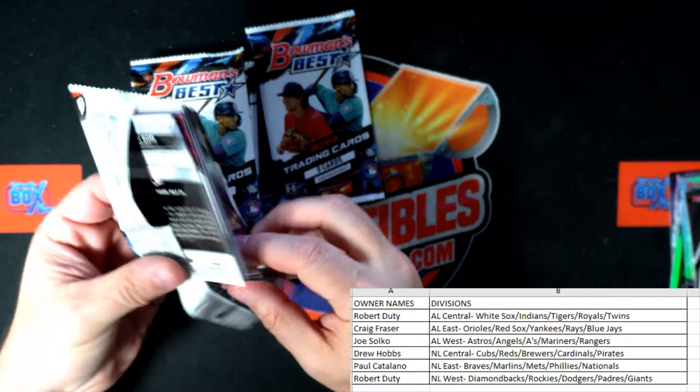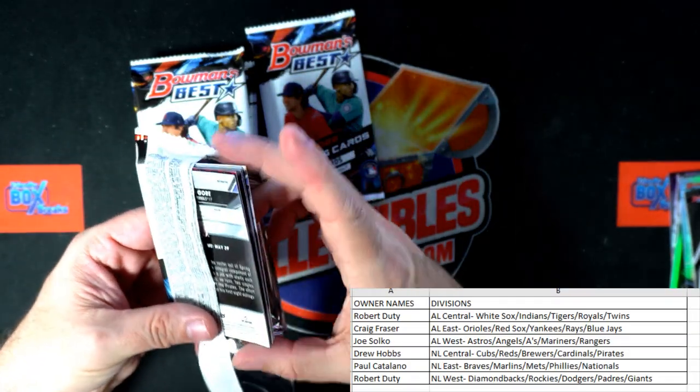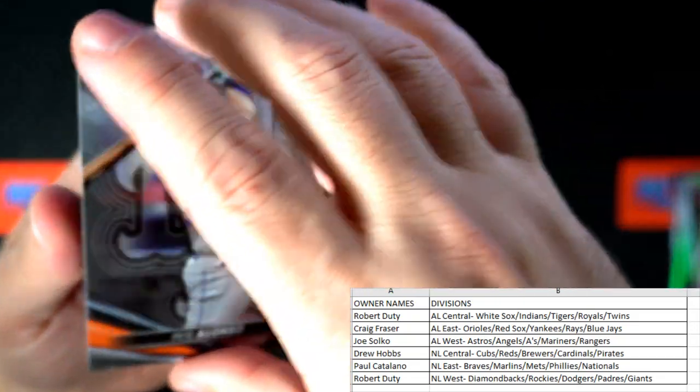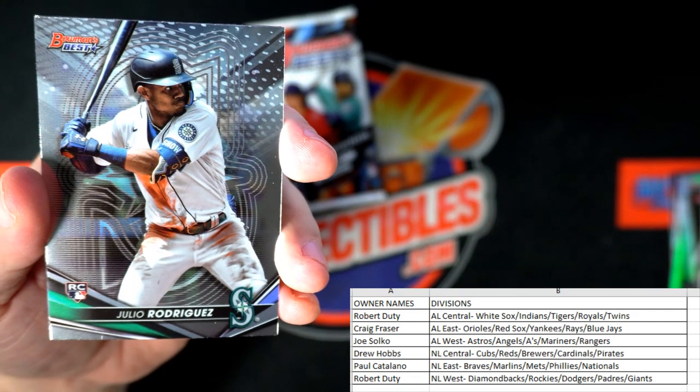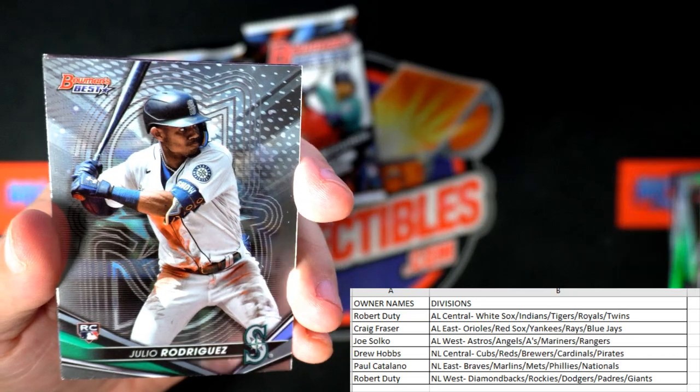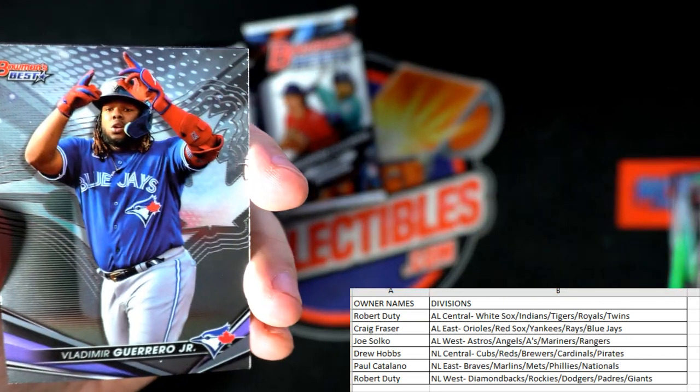Bowman's Best — we need to do another box of it. This is hitting right here — this has been a hell of a good box. Pete Alonzo, there's a J-Rod rookie. Look at that — American League West, Joe S., coming out to you, man. Nice J-Rod there.